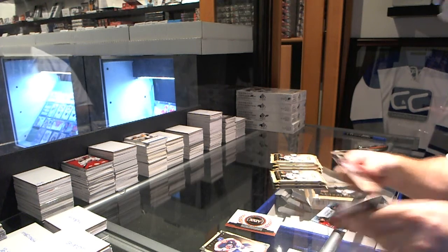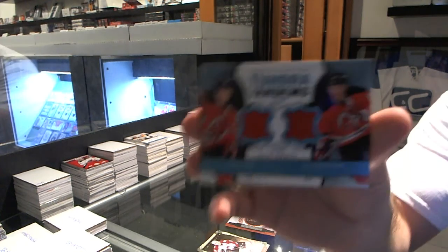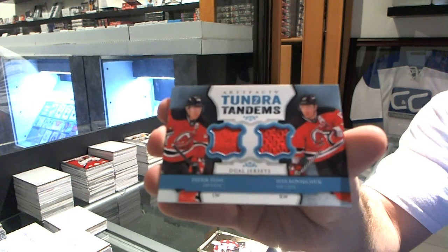We've got a dual jersey — Tundra Tandems of Patrick Eliash and Ilya Kovalchuk.